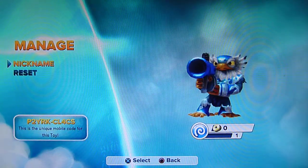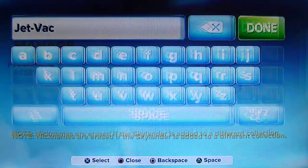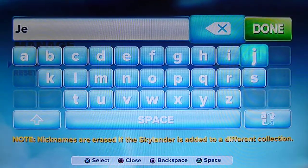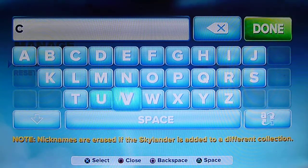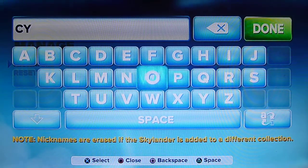Every time I get a new one, I always try to go to Manage. I've got a nickname. And then I always hit Capitals — I don't know why, because the name naturally goes to Capitals anyway. I hope I'm spelling this right, because Higgs is going to kill me if not.